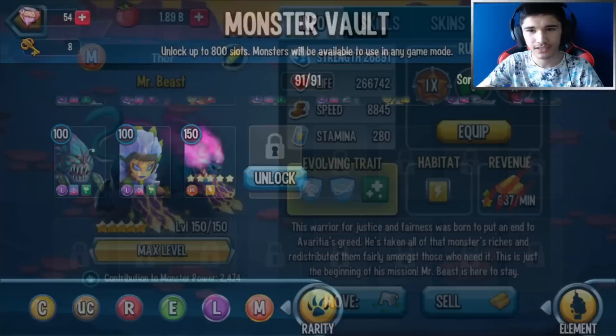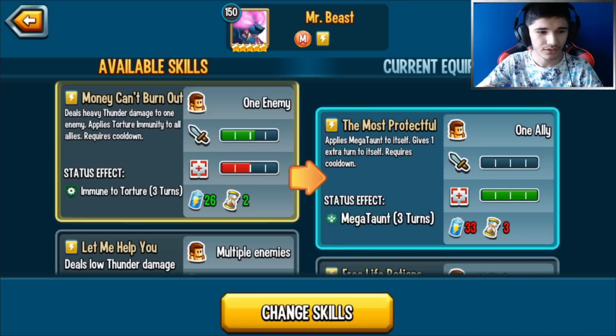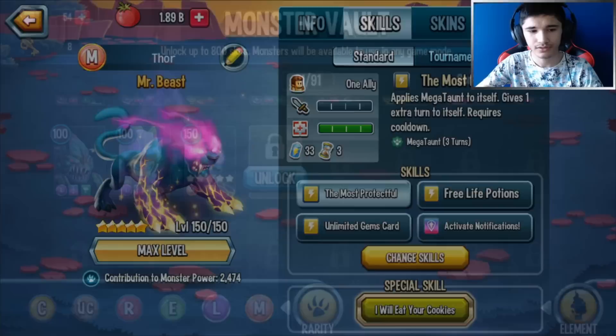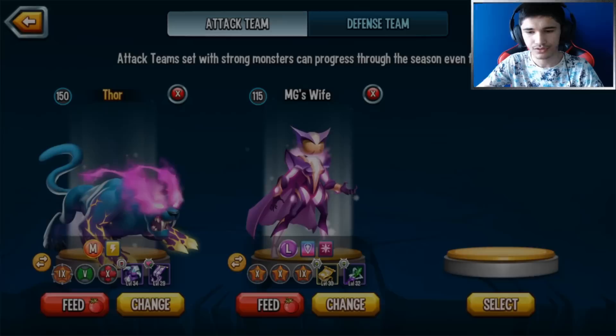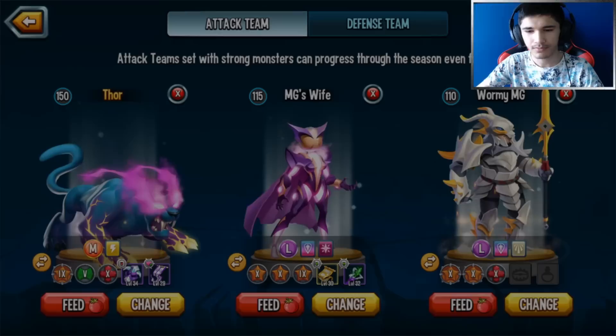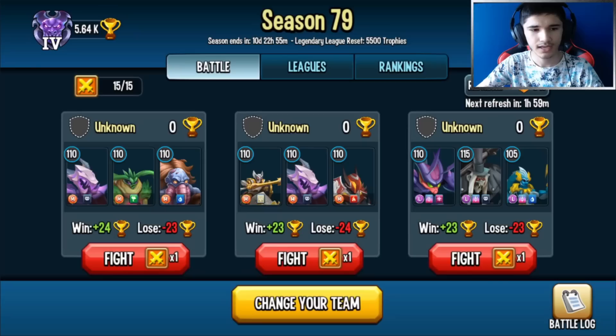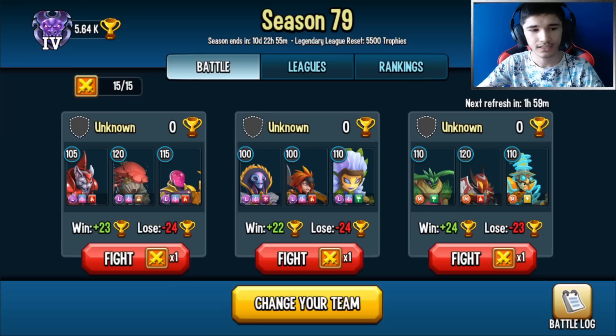He probably does have some of the other skills, but I'm talking about his best skills. This skill here can run and it'll be great against dodge area monsters. We're also gonna run mana fusion as a support monster. And we could run Worm Lad as a support-slash-attacker as well.